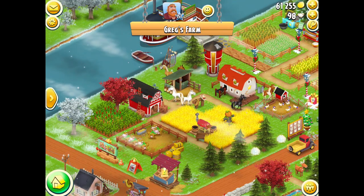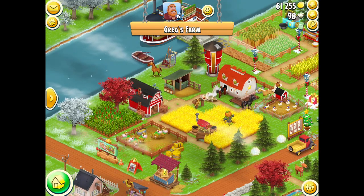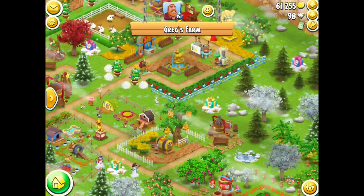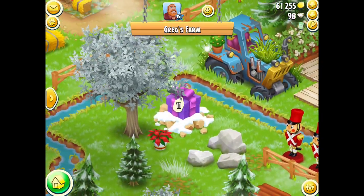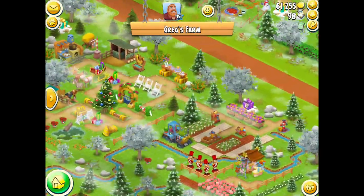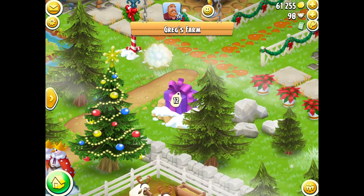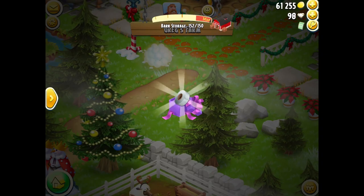That's totally fine with me because it helps me upgrade my barn and silo. Number eleven — that should be the same, three wooden panels. Number twelve — this was an XP booster on my main farm, so two tape instead of the XP booster.